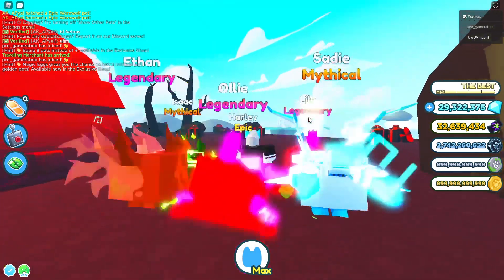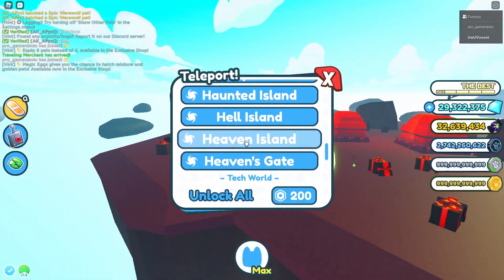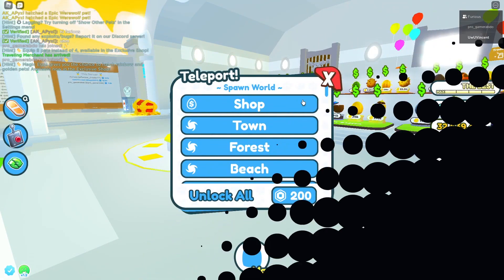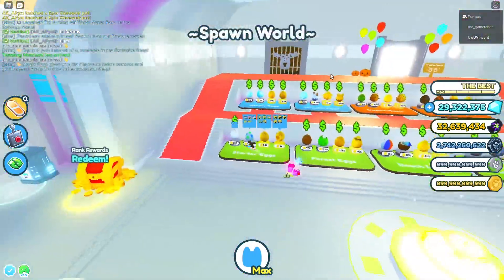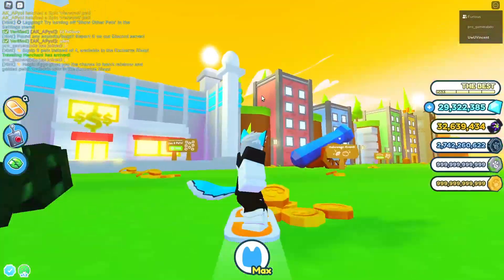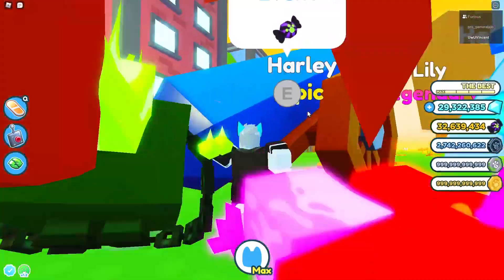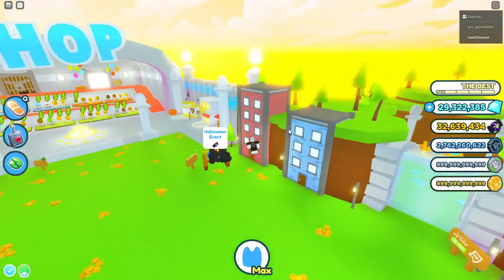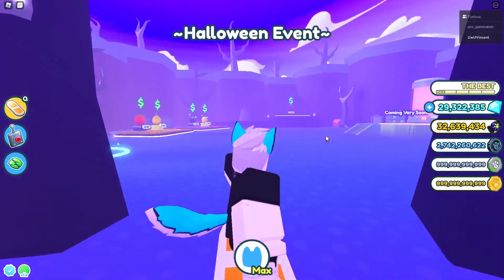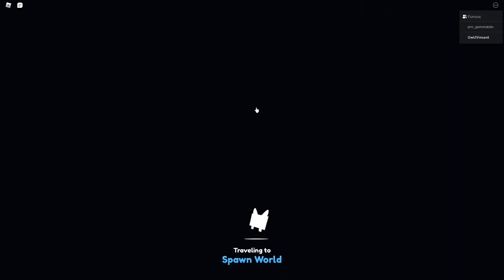Today I'm just gonna talk about how you guys can actually make a lot of candy extremely quick. But first let me show you actually where the Halloween event is. It's at the spawn world, literally at spawn. There's a cannon right here you could go through — it's not too difficult — and then here you go.